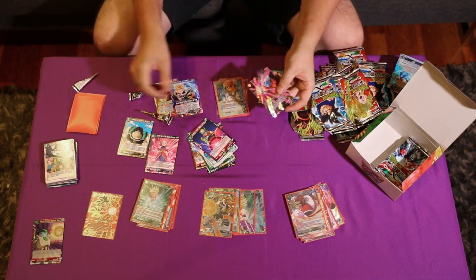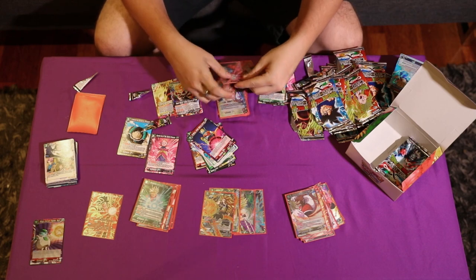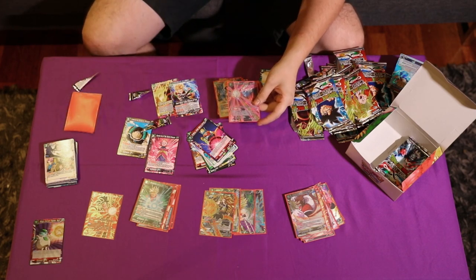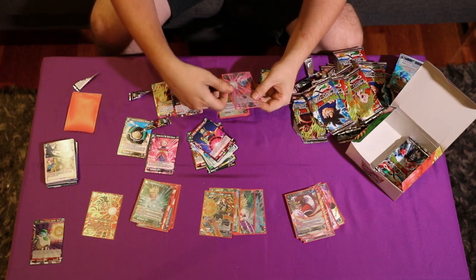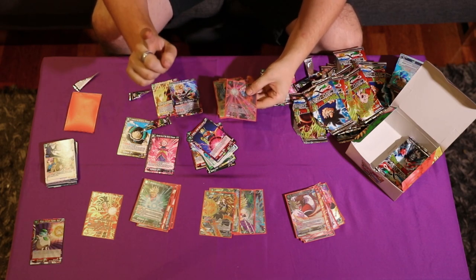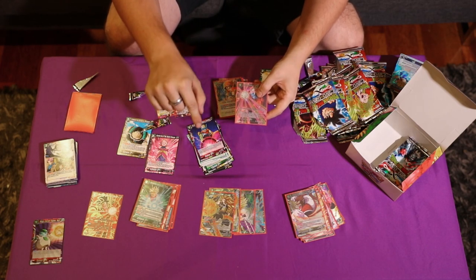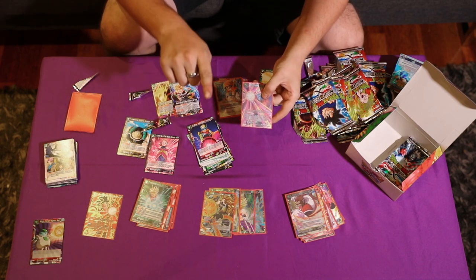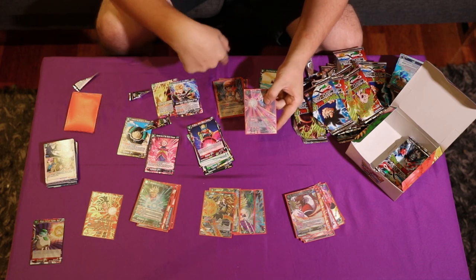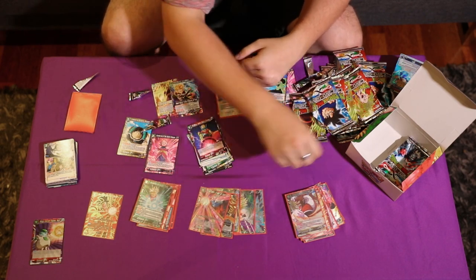There's that Mirror I needed! You evolve this over a Mirror, but it goes to the warp so it still stays on the field because it's a different card. Double Strike. When you play this card, if you have five cards in your warp, choose up to one of your opponent's battle cards and send it to the warp. If you have ten or more, you choose one of their energy and send it to the warp. So it's a really pressuring card.